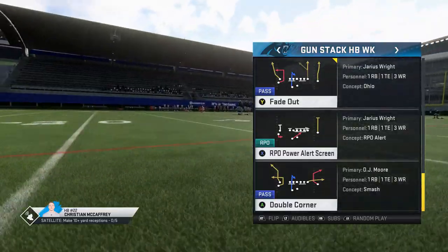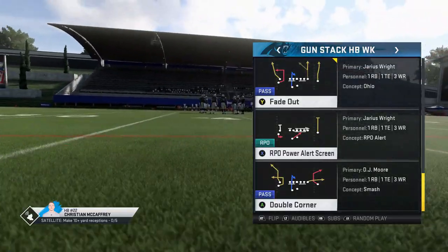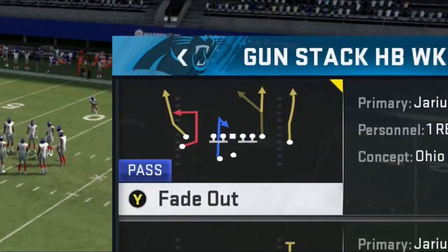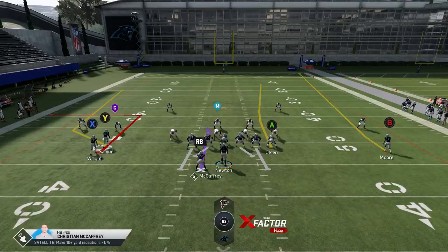But today that's all going to change as I have some really explosive passing route combinations, starting off with the first play at the top there, the Fade Out. This first play is really explosive against two different types of defense — really three. I'll go over all of them, but I'm starting off in a Cover 2.